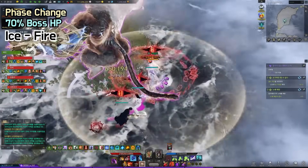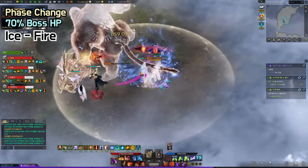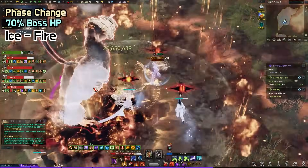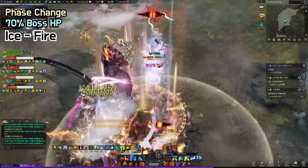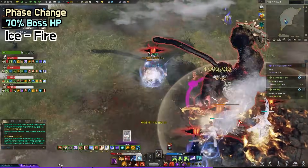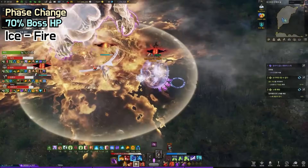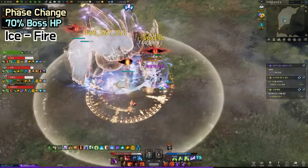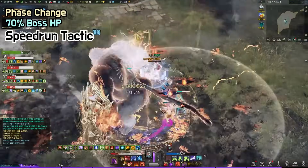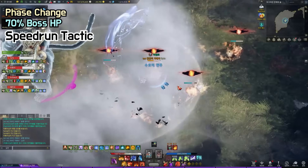Before we move on to basic patterns, here's an ice-fire version. Also, do not use your buffs here because he does a target counter right away after phasing. For a speedrun, one person can bring Pharaoh instead of Sacred Charm, and then supports use an awakening shield and just use Pharaoh.